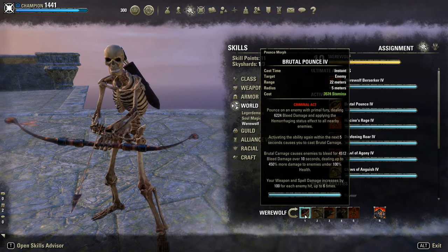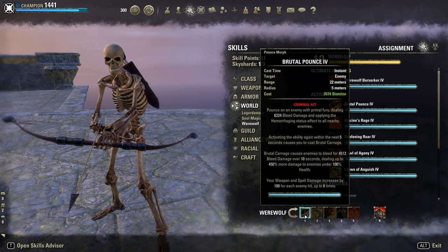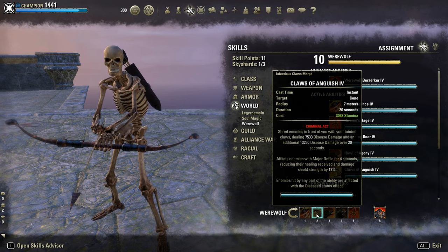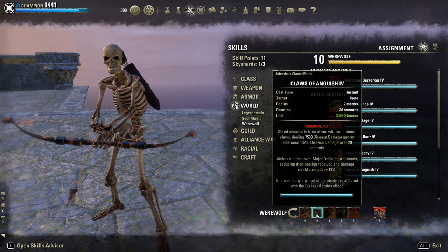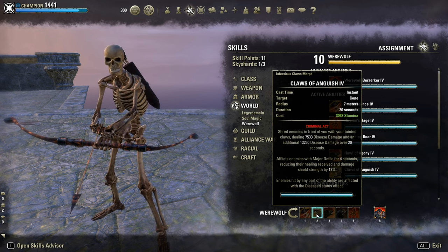As gap closer, Brutal Pounce deals bleed damage, directly applies the Hemorrhaging status effect, and gives on top extra weapon damage, plus a strong bleed DoT with Brutal Carnage after reactivating this ability within five seconds. Next up is Claw of Anguish — definitely this morph, with Major Defile for 12% healing reduction, and it even reduces shield strength, and directly applies the disease status effect for extra damage, plus Minor Defile on top for another 6% healing reduction.